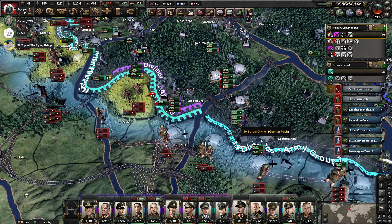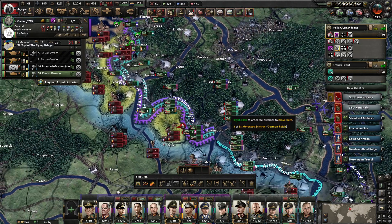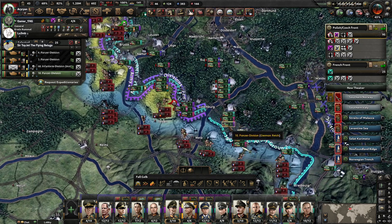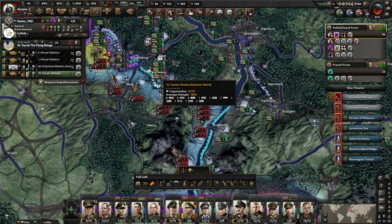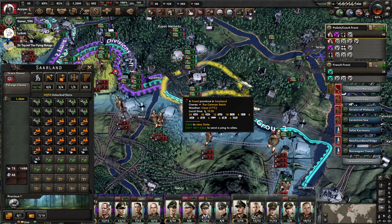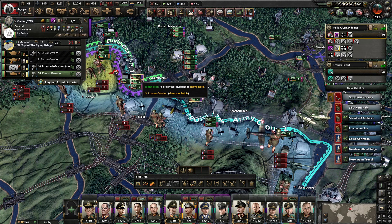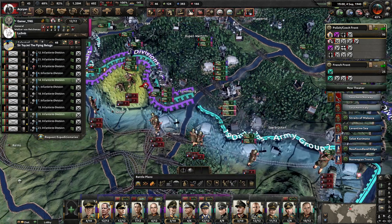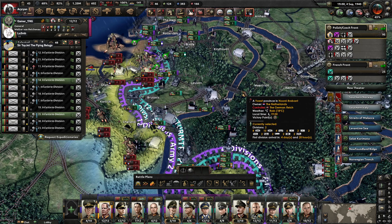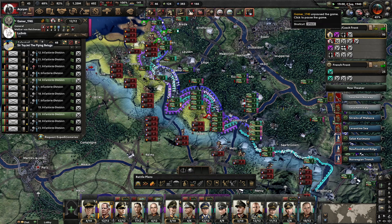Why do we have a Panzer Division sitting idle? Why is the SS Division not being used? The game's paused — they're back behind the lines just sitting there. There's a Panzer Division on the Maginot Line — the 10th Panzer Division. It's actually in Saarland, under Rommel. And of course you have the SS Divisions behind it. The Fuhrer wants to know where the SS Divisions are and why they're not being used.